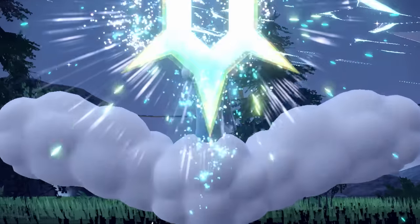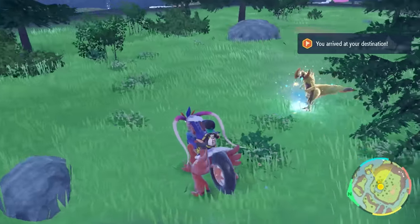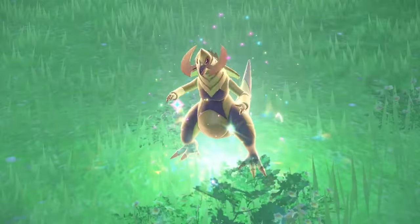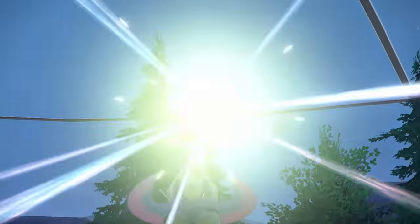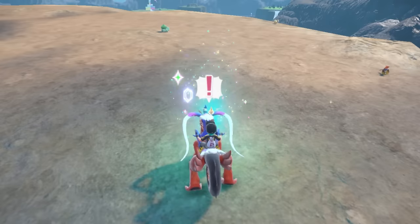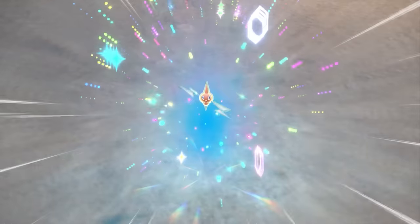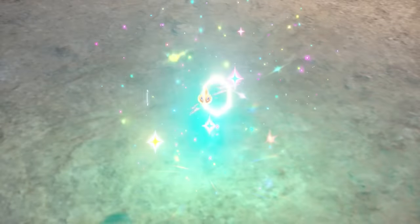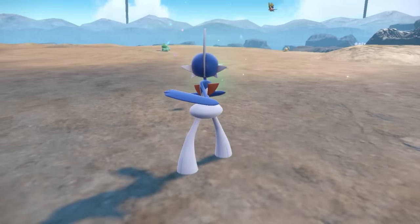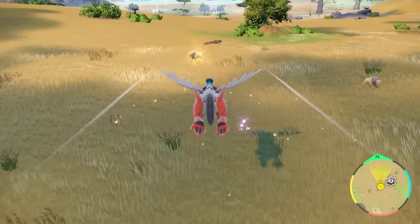Wild Stellar Terror type Pokemon in these static spots can also rotate up to three different Pokemon, so don't be surprised if it's a different Pokemon entirely when you go to one of these areas in your game. Spotting wild Stellar Terror type Pokemon is pretty easy — they have a different glowing aura with shapes within their glow rather than the standard sparkles we're used to seeing around other wild static Pokemon in Paldea and Kitakami.